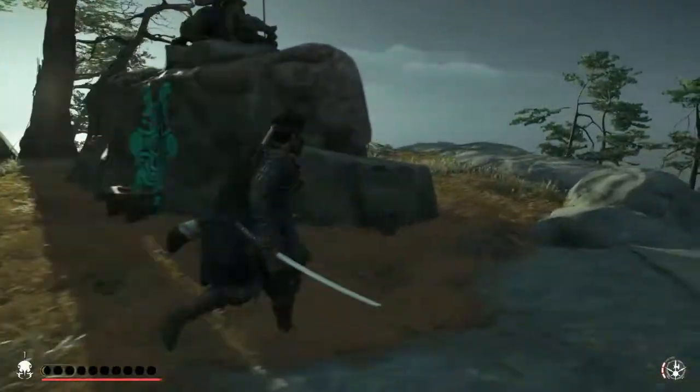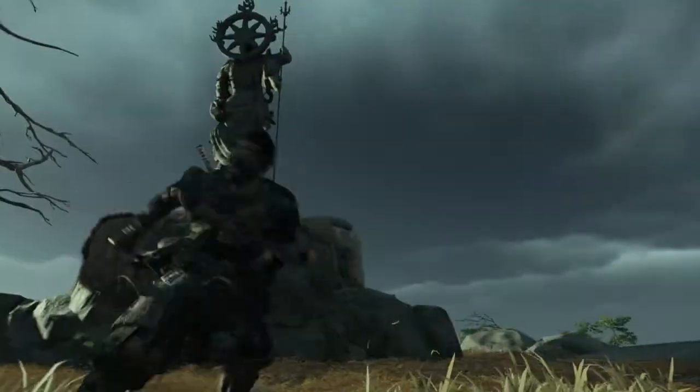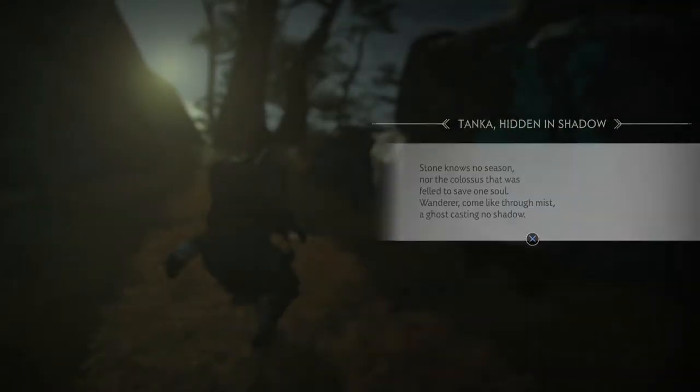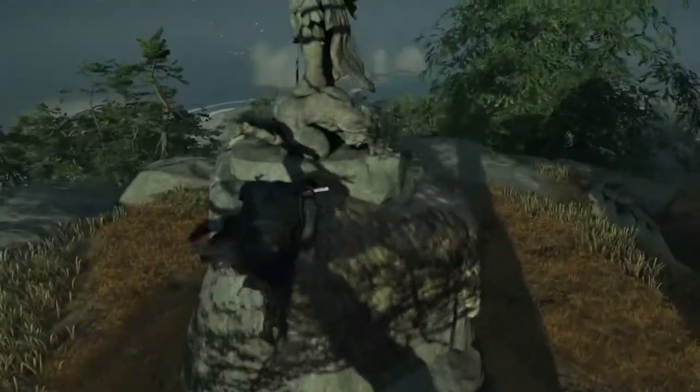Alright guys, welcome back to a new episode of Ghost of Tsushima. This area is how to get the Shadow of Colossus gear. It's also available in online mode — you can get the outfit there too, but I don't know how and I don't have it, so I can't show that.